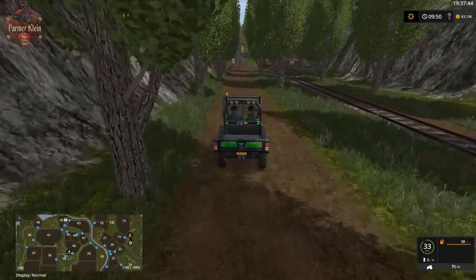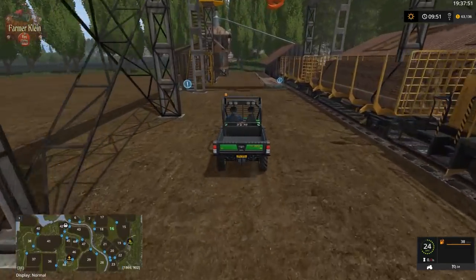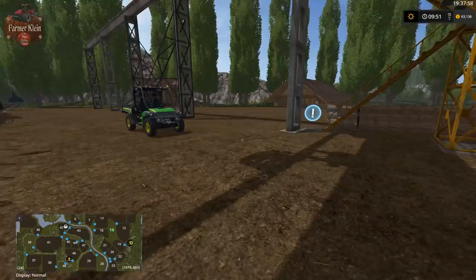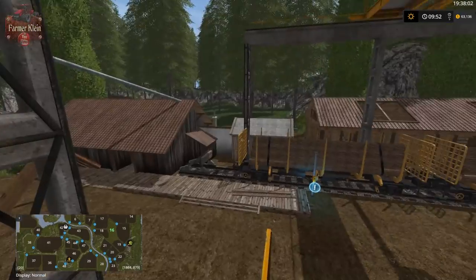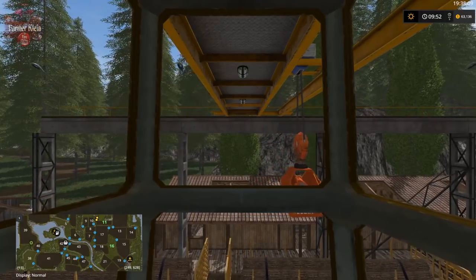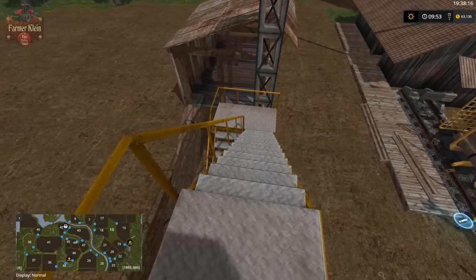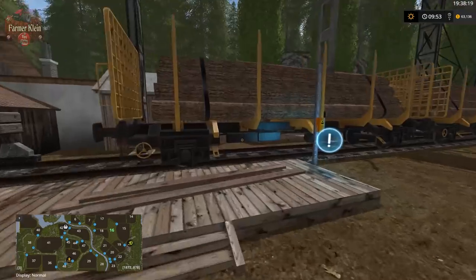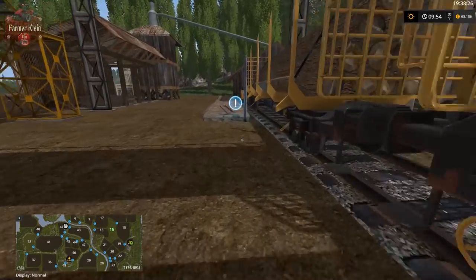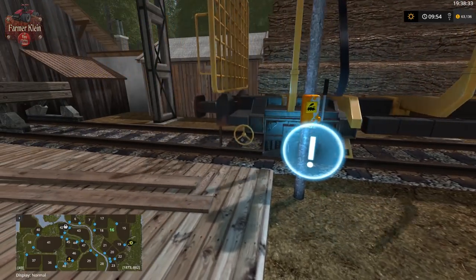I remember this area from before. I think I read in the description that rain works here. You load your logs onto this train and then press R to send the train off to sell your logs.